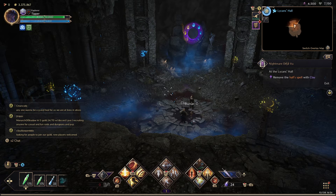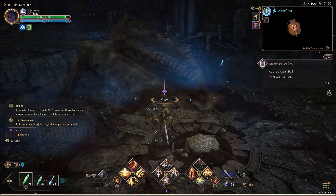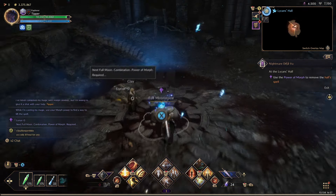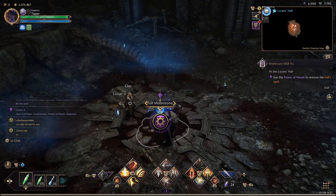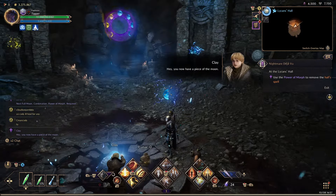It didn't really work for me one other time when I gave it a shot. I don't really super get it, but let's go ahead and talk to Clay again — not listen to a single word he says. I don't know why it says 'Power of Morph required.' I doubt I need my Morph at all. There's some translation issues in this game, I think. Alright, so I got a Half Moon now.